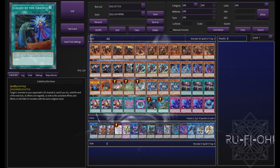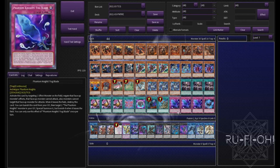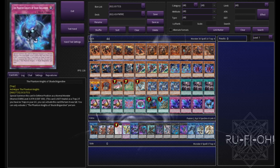A single copy of Call by the Grave — if it was at more than one, we would be running more. And a single copy of Reinforcement of the Army because Phantom Knights are Warriors. We're running triple copies of Phantom Knights' Fog Blade because honestly, even if you do open one, it really doesn't matter — it's just another way to interrupt your opponent. The amount of times multiple Fog Blades just ends an opponent's turn and then you can go on to win shortly afterwards. And a single copy of Shade Brigandine — pretty self-explanatory for what this does. You can also just link it off with Link Spider, which can set up a zone for Parallel Exceed and you can go off from there.